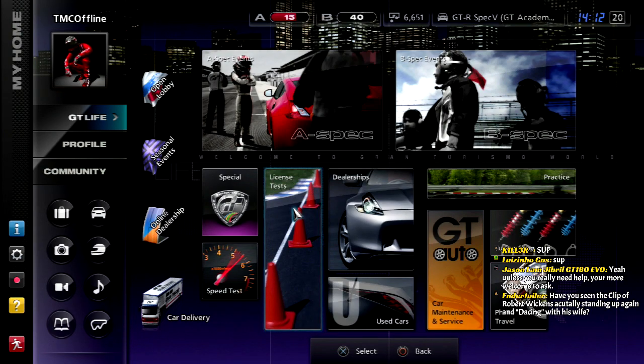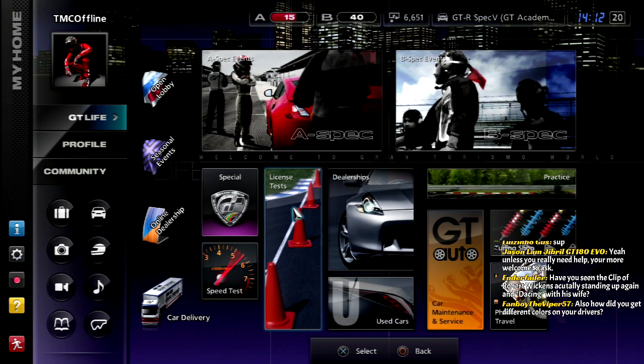Welcome to part number 7 of Gran Turismo 5 A-Spec. This is The Moving Chicane, and today we're doing the Gran Turismo Karting Academy!